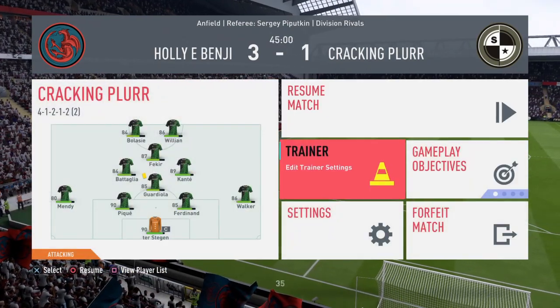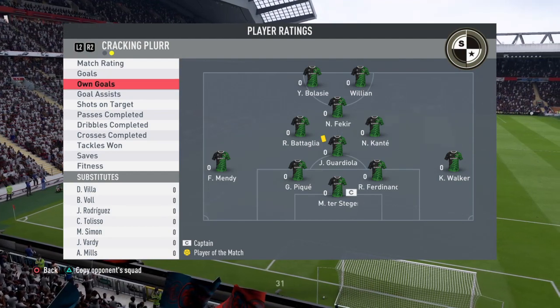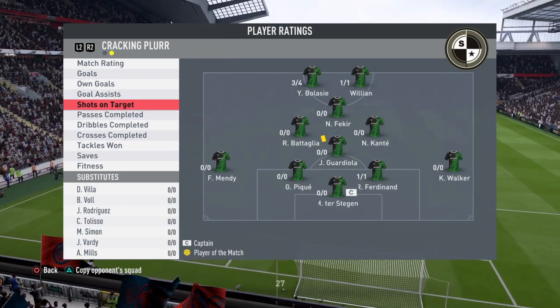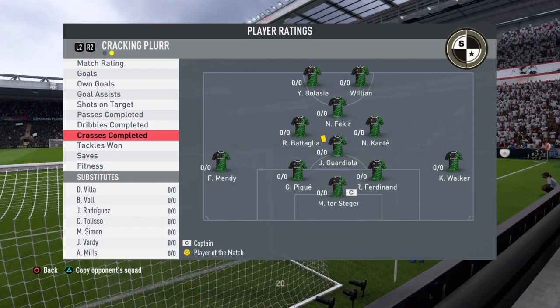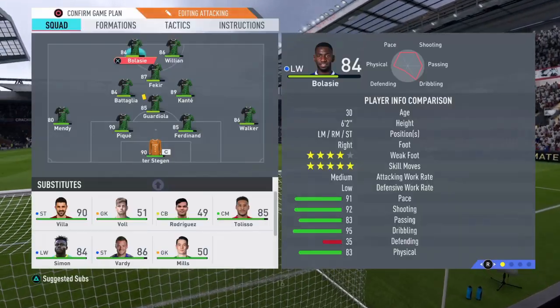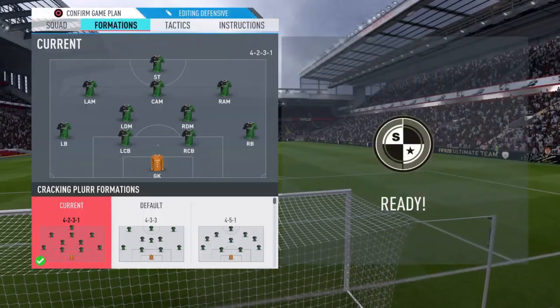Half time and we're 3-1 down. Balassi has had four shots, three on target, basically created one goal with the rebound shot, completed 8 out of 10 passes, 9 out of 16 dribbles. He's been okay in the first half. I'm going to try a 4-2-3-1 now and play him as the lone striker to see if he's better there.